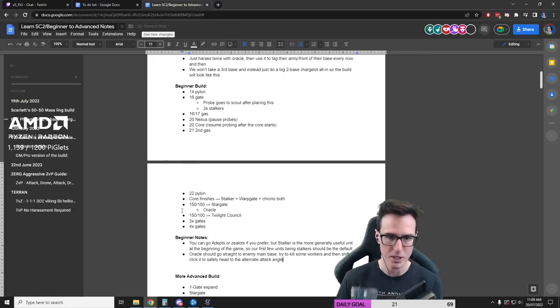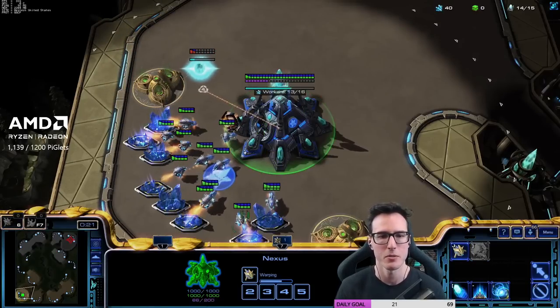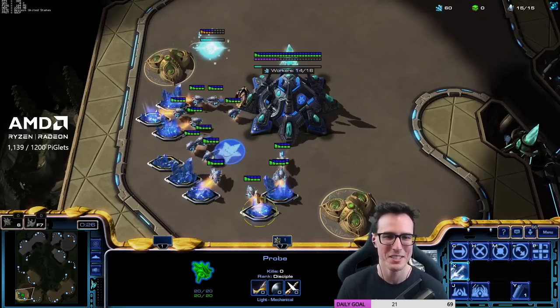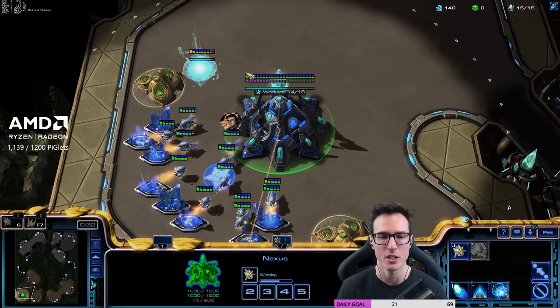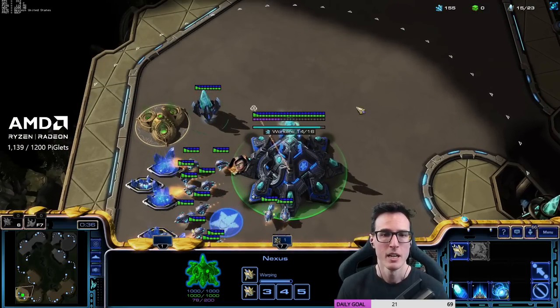If you're playing a stargate build anyway. All right, what's up guys? We are gonna be showing you guys a beginner to advanced how to play stargate into charge. This is a really good fundamental way of playing Protoss. We're gonna start here up against Maul, who is a silver league opponent, and then we're gonna go all the way forwards and show you guys how to do it up against masters players and add some details.